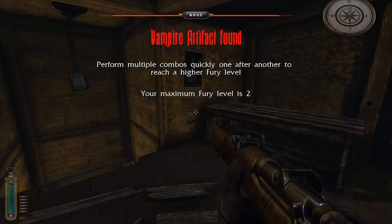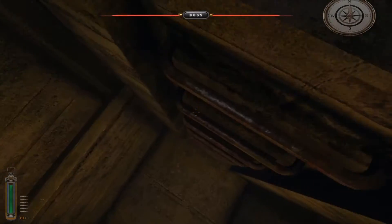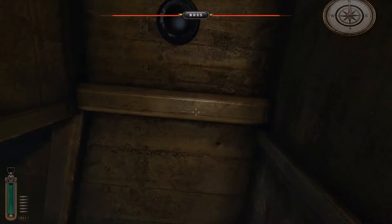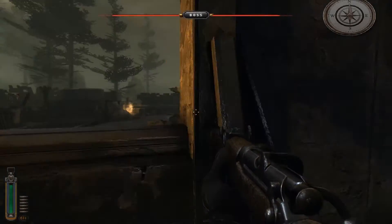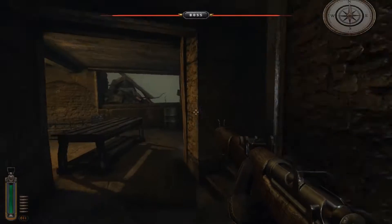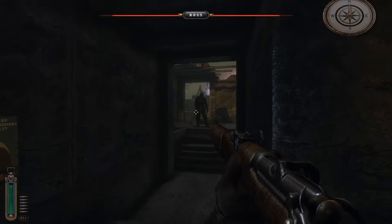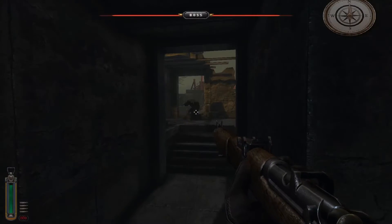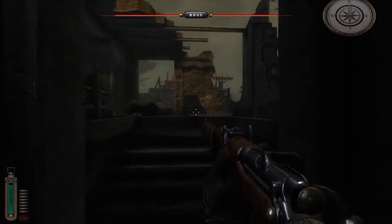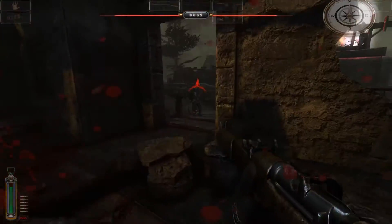I've got an artifact level! 'Perform multiple combos quickly to reach a higher fury level.' How do I do that? Apparently I'm becoming a vampire now — better hide from the sun. Hot cross bombs, and garlic bread — oh, not garlic bread, but garlic. Could you actually defeat a vampire with garlic bread? Has anyone thought about that? It's essentially garlic on bread — a perfect accompaniment to pizza or pasta.